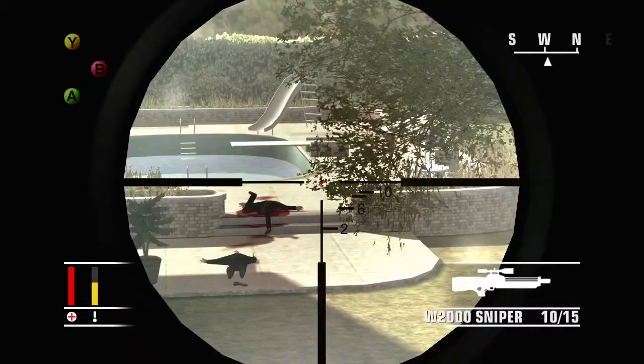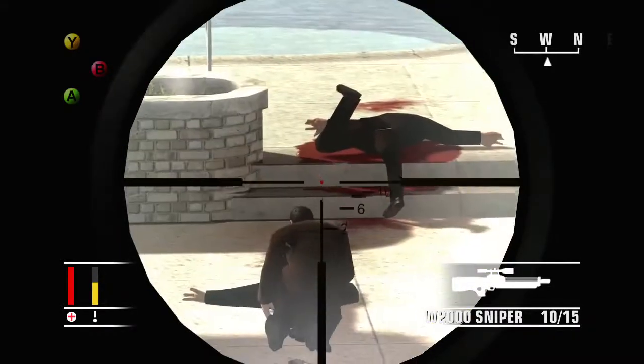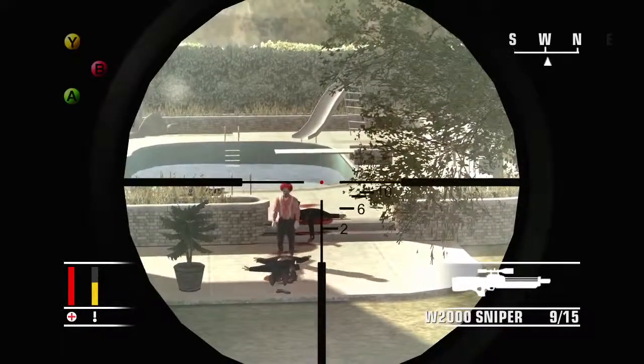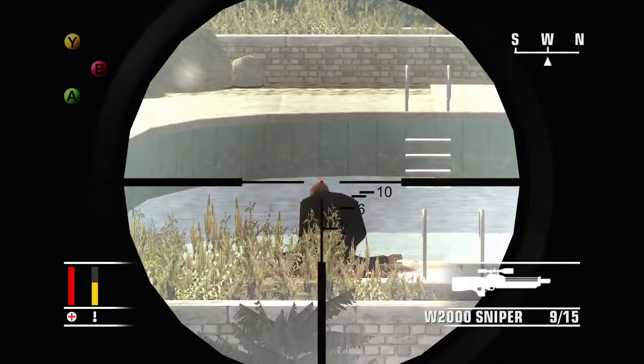There's the clown pissing about out there. Just keep waiting for people to wander up to you and shoot them. You want to stay here. It's fairly simple: at least 10 headshots, no civilian kills. Just keep murdering them.